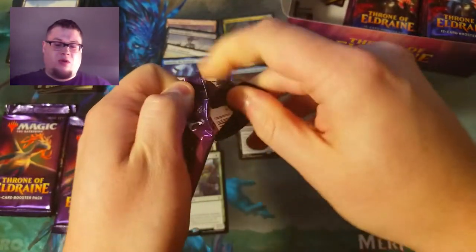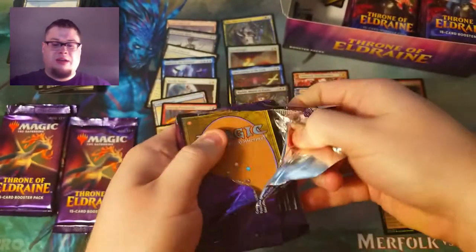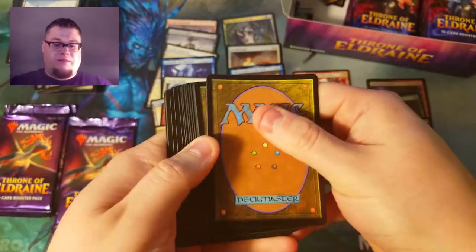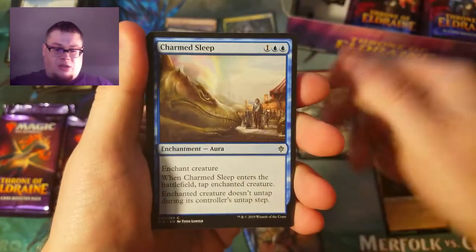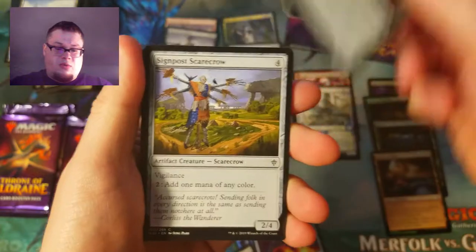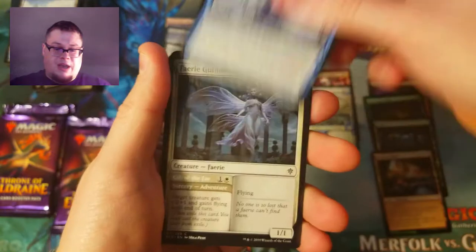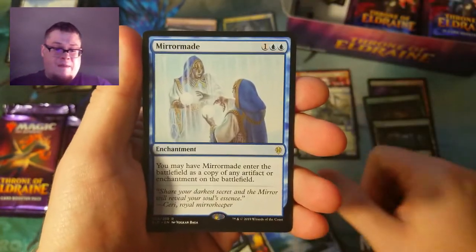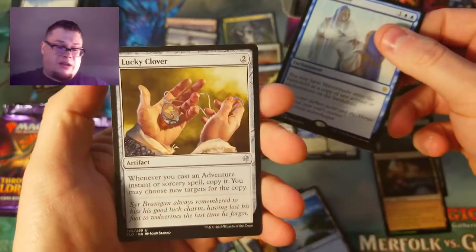Make sure you stick around to the end for that Modern Horizons pack. Henge, Hammer Sprites, Thorn's Charm, Sleeve Giant, Paladin, Halberd, Beanstalk Scavengers, Godmother. That's a beautiful Island. Mirror Made is our rare — just bulk, I'm pretty sure — and we've got a Lucky Clover after that.